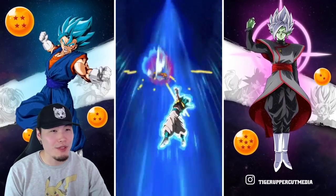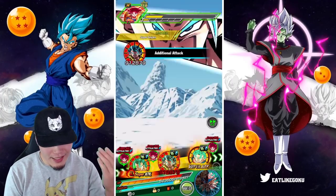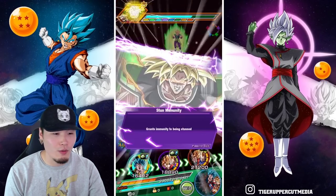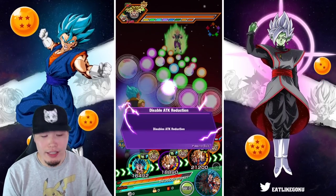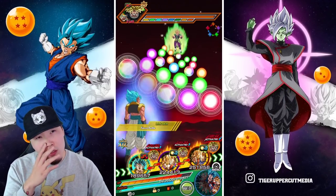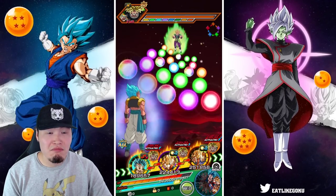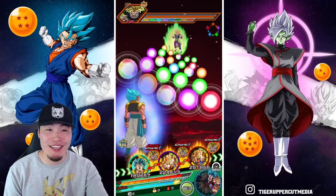When it comes to Broly and Rosé, it's not like I really need them right now anyway. My mindset with them is I would like to have them, but it's really not a priority. If anything, I really want Kefla more so than the Rosé and the Broly. There are a lot of rumors that we're going to get Kefla after the anniversary, so that's definitely a way bigger priority for me. Also, after that, the priorities are going to be SSBKK, SSBE, and LR Jiren.